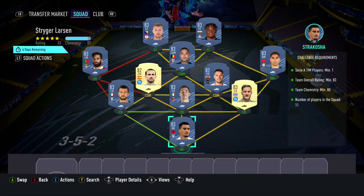We start the squad with Strakosha as goalkeeper. Manalas, Romnioli, and Kirby are our three center backs, with Ramsey and Fabian as our two center mids. In the right mid position we have Hakimi, with Ngolo being our CAM. In the left mid position we have Rafa, with Zapata and Jekyll as our two strikers.